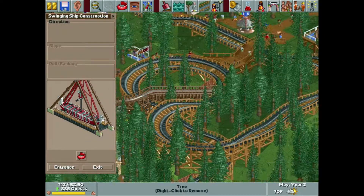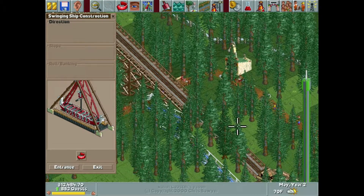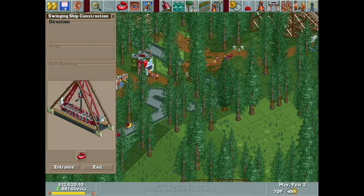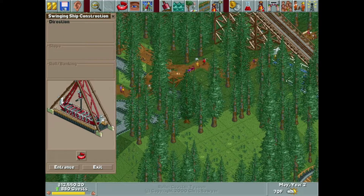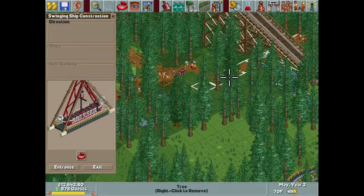The swinging ship will need one of these. And I came up with an idea for a roller coaster in this park. I don't want to do it this episode — one, I don't think we'll have enough time, and two, it's going to take probably an entire episode just because of how labor intensive it will be.